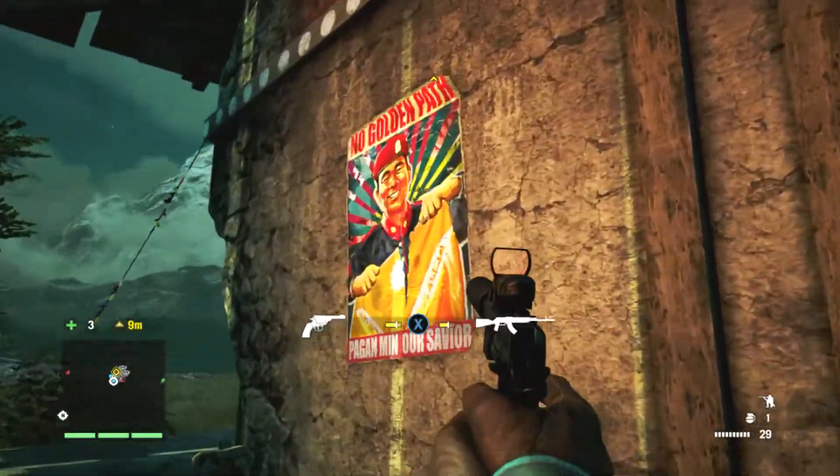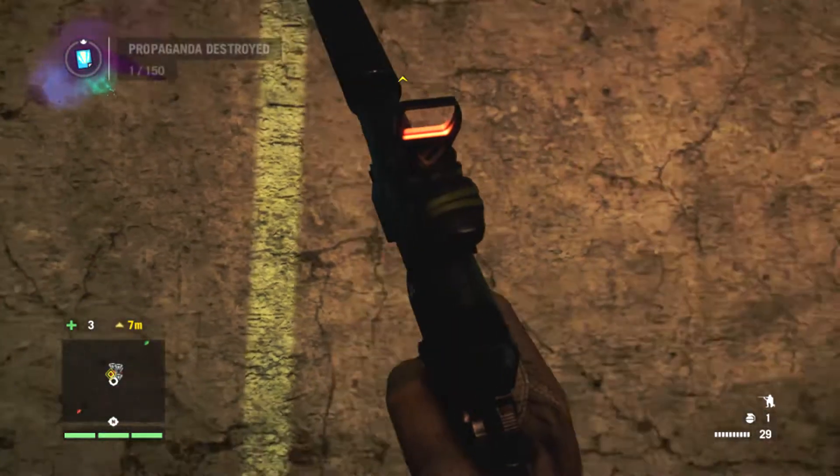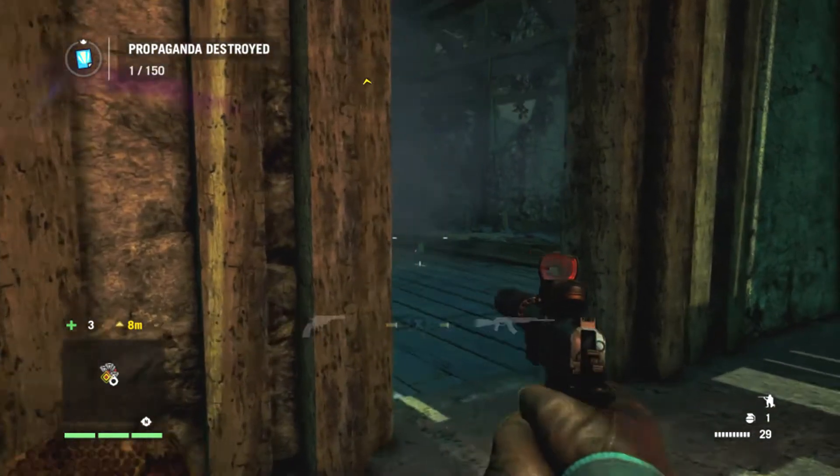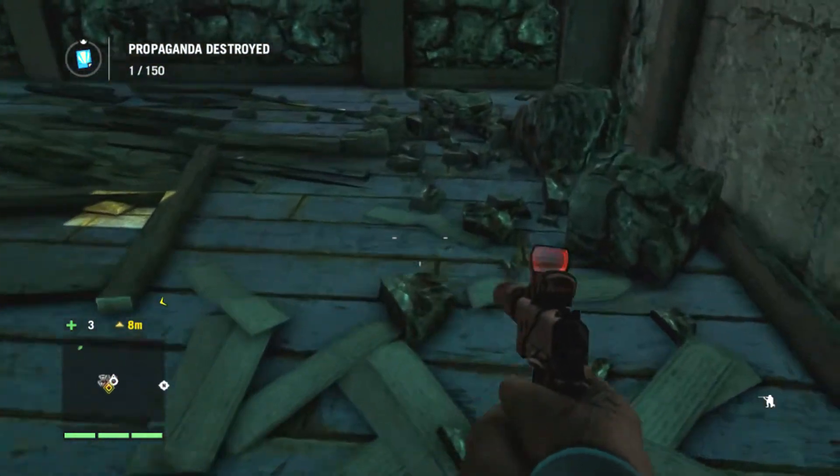Just looting these guys. Then it's up this watchtower. There's also a propaganda poster and you need to rip these down — I think that's the first one I get. One out of 150. Lordy me. Next bonus in three or two, it says at the top in a second.